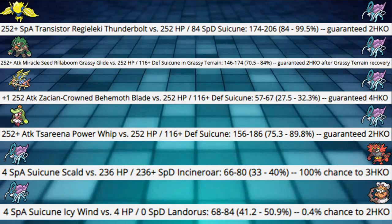First damage calc: 252 Special Attack Transistor Regilecki Thunderbolt at max damage into our 252 HP 84 Special Defense Suicune — hitting 84 to 99.5%. That's almost enough to KO, but they're probably not going to Fake Out and then go for this. The fact that we can EV out of Thunderbolt Regilecki is really good. If it's Life Orb or Magnet, we die — so be careful. But about 50% of Regileckis use Focus Sash, so in games 2 and 3 after you see it, you know you're safe.